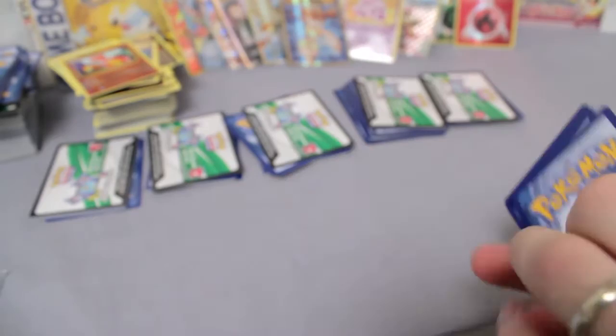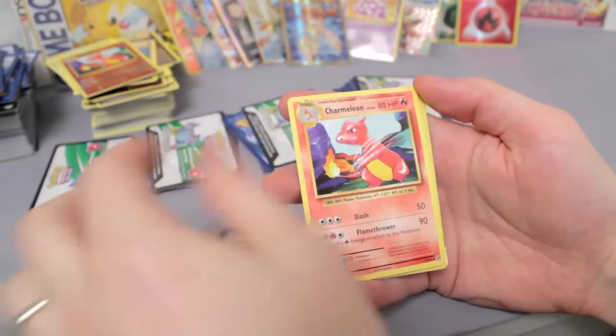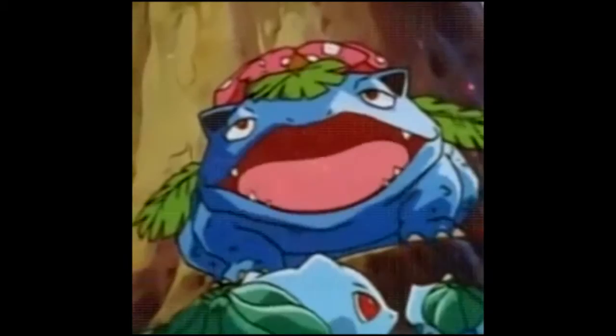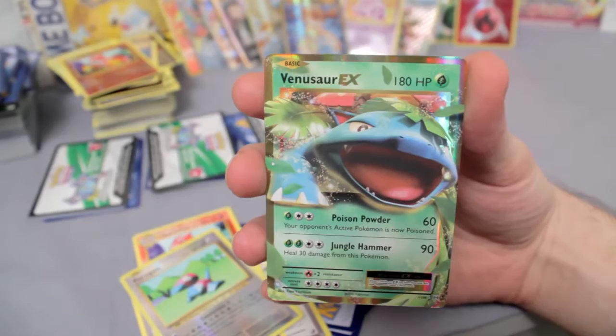Misty's Determination Full Art — they have two of them! Oh my gosh — Brock and Misty! I mean, I thought the Ancient Origins box I did before was great — this one is way better. Oh goodness, there's another EX or something better! Slowbro, Super Potion, Charmeleon, Porygon. This ladies and gentlemen — that's a Venusaur! My favorite Pokemon. This box is officially a success.